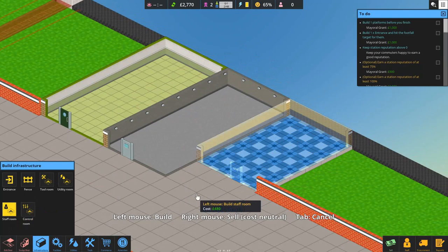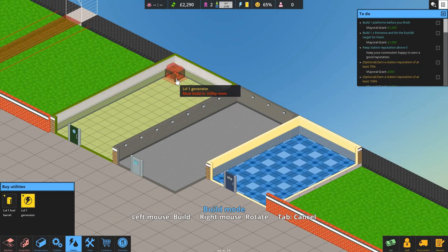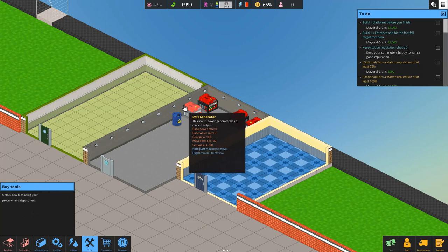Now we need to get in our generators. When I played the tutorial it looked like four Level 1 generators was about the right amount of power for this station. One, two, three, four — there we go. We can now open up our station. We're going to get a fuel barrel — this is what powers the generators, in this case we're using diesel. Let's get one fuel barrel.